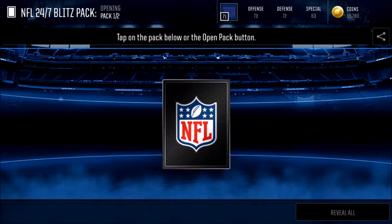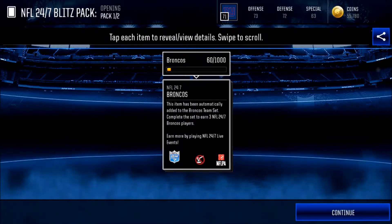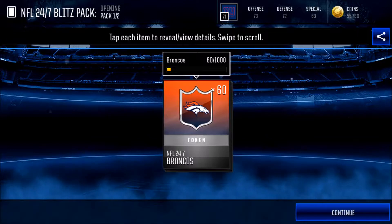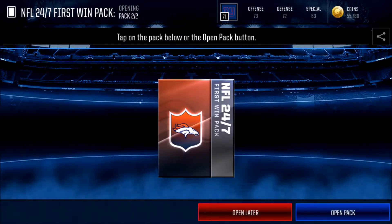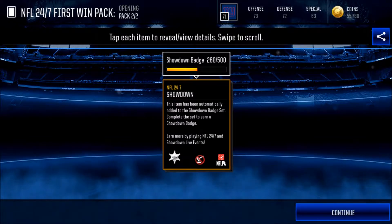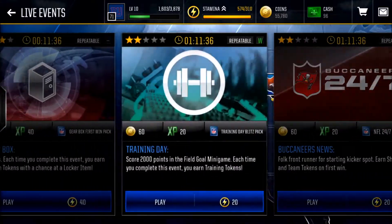We're getting a blitz pack that contains a Broncos team token. If you get around 1,000 of these team tokens, you get a set of three players from the Broncos — they're from the 24/7 NFL players and they help you train players and get more experience for the players you're trying to train. Right here we also got a showdown badge, which was automatically added to the showdown badge set. Complete the set to earn a showdown badge — I don't know exactly what they do yet but I'll find out soon.